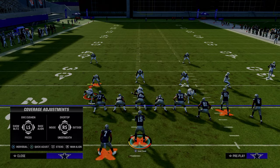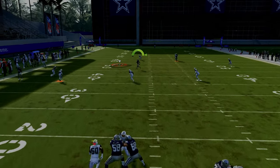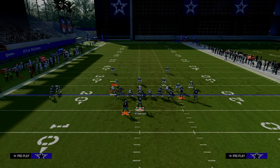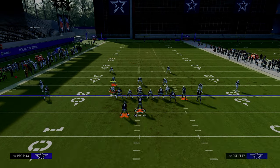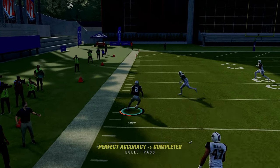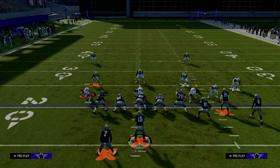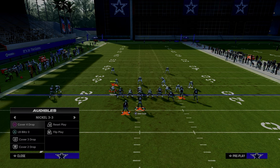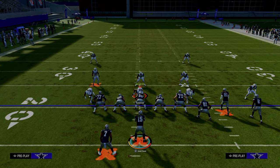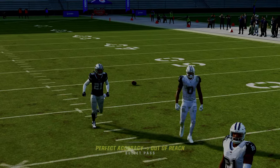Against cover four with this setup, always look at the post route — the streak is clearing out both inside quarters. This is what's really unique about double post: if you have time in the pocket, this post route is lethal against cover four drop. If I wait on this, I can get a similar result as with cover three, and with a couple of jukes I've got a potential touchdown — really big play potential against cover four. Against cover three, cover four, and cover two, they're going to have to user the post route, which leaves them vulnerable to everything we do underneath.